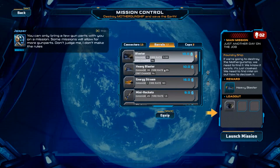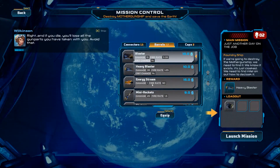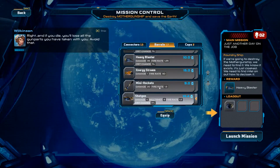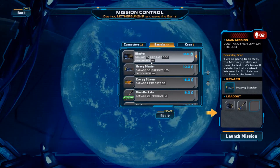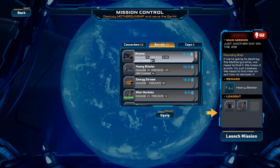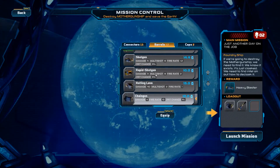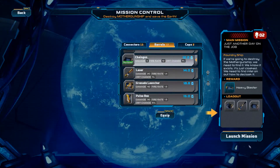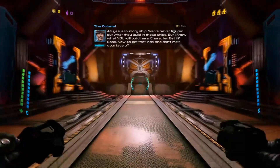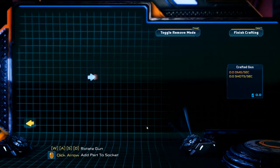Okay, everyone likes options. You can only bring a few gun parts with you on a mission — yeah, I know. Some missions will allow for more gun parts — don't judge me, I don't make the rules. Who the hell is judging the AI? Let's try mini rockets. The blaster has a fire rate of 3.33 — I'm going to assume not rapid fire. Mini rockets — fire rate of 1.5. It's a chain gun — do I want the chain gun? Go with the chain gun. I almost went to battle without any weaponry whatsoever — I was too distracted with the repeating messages.